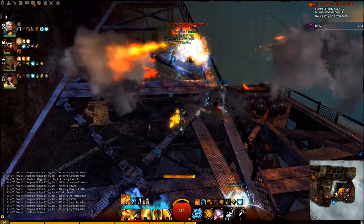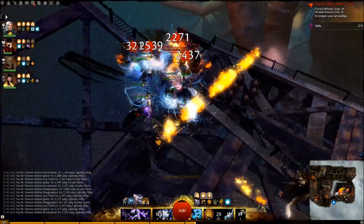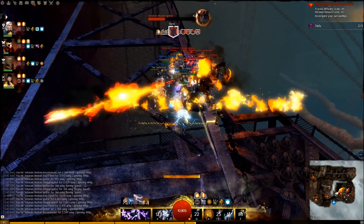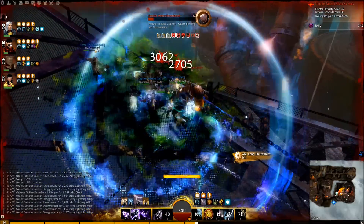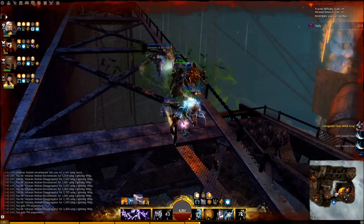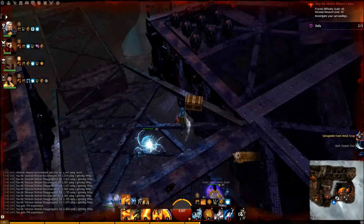Once the effigy has been destroyed, turn around and kill the veterans that the effigy spawned. Your party should group up the mobs so that you can quickly cleave them down. If you have Glyph of Storms available, cast an Earth Attunement so that you can keep blinds up on some of the enemies. If you have access to Swirling Winds, it is useful against the Reverberant. If the NPCs have already died by the time you engage this group, you can LOS them around the base of the ramp instead.